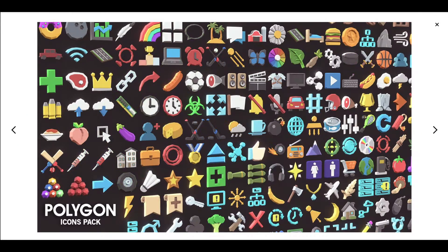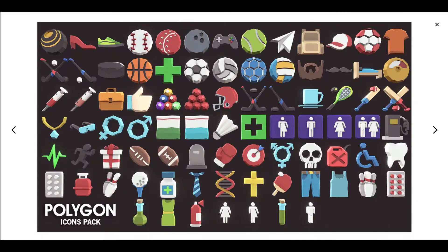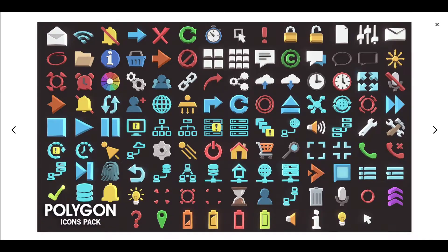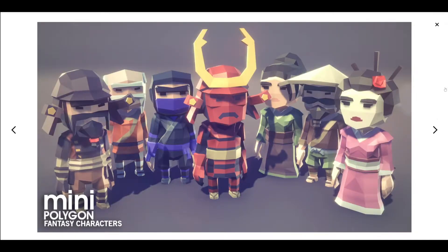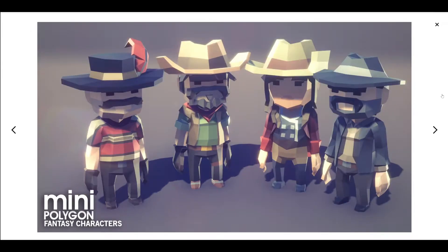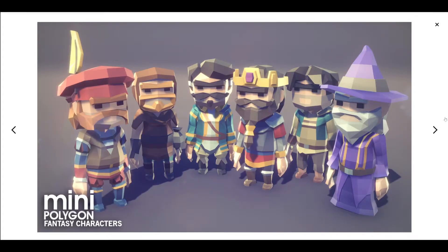Now I'm just going to skim through the last few packs briefly. You have some different packs with 3D icons, some more character packs, and some mini packs similar to the others but very simplified — a lot better for things like mobile games. So there's lots of variety here.